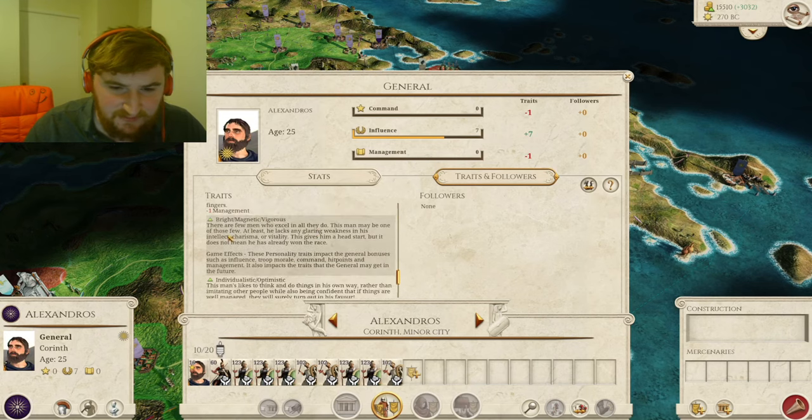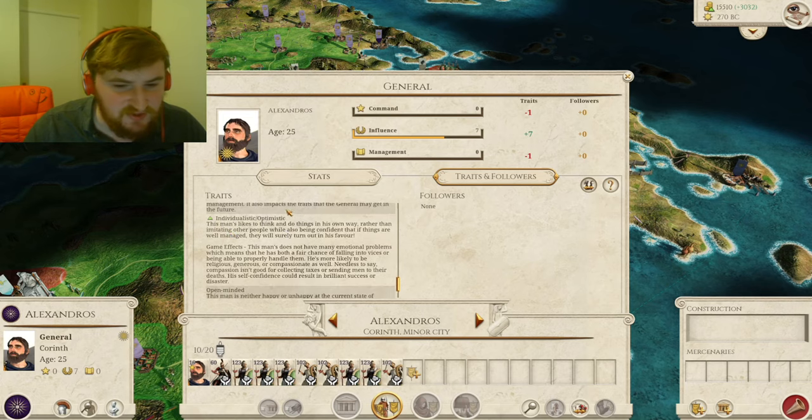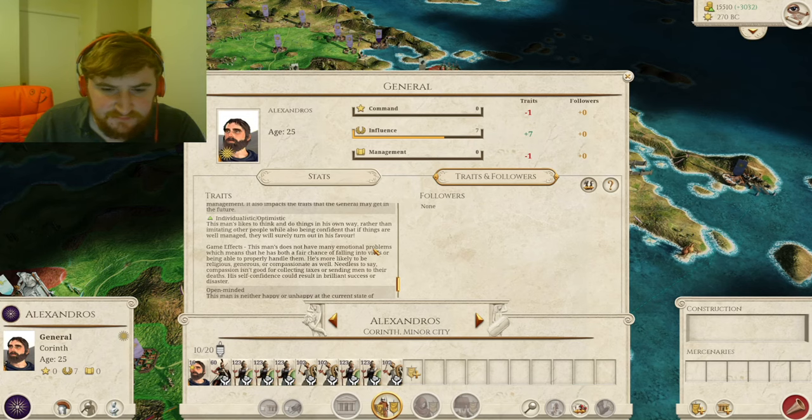The individualistic trait reflects how much they care for themselves versus the community, and optimistic reflects whether they're optimistic or pessimistic — five levels for both. You go from egotistical and selfish to super altruistic and magnanimous, and from depressed to very happy. They can influence a lot of other traits. The trait description tells you he's more likely to be religious, generous, or compassionate, and you can even see financially irregular — probably because he's individualistic.